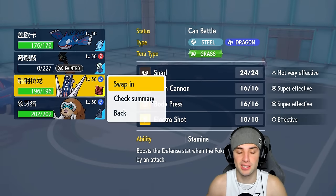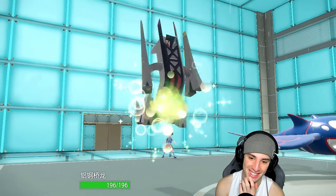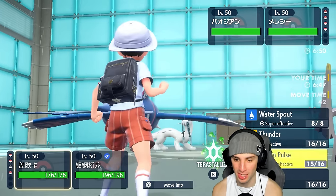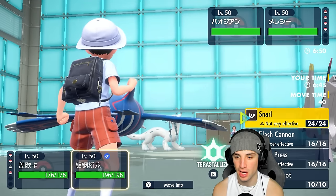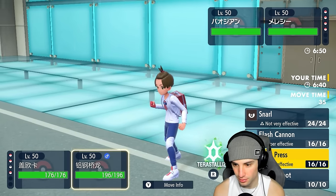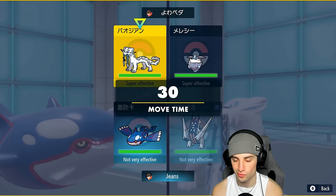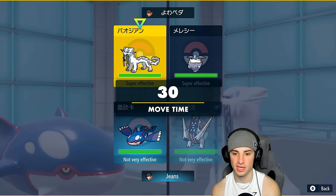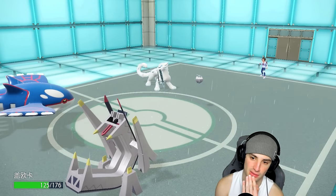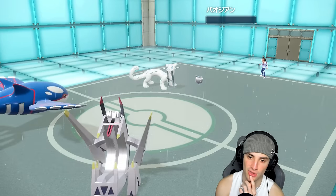Come on man — couldn't have landed Origin Pulse on one of them. I'm Choiced into it now. I'm going to start trying to get a defense boost. Could go for Body Press or Flash Cannon. Going for Flash Cannon in this slot — that hurts the soul. Endeavor's going to come out here. Flash Cannon flies and should take it out.